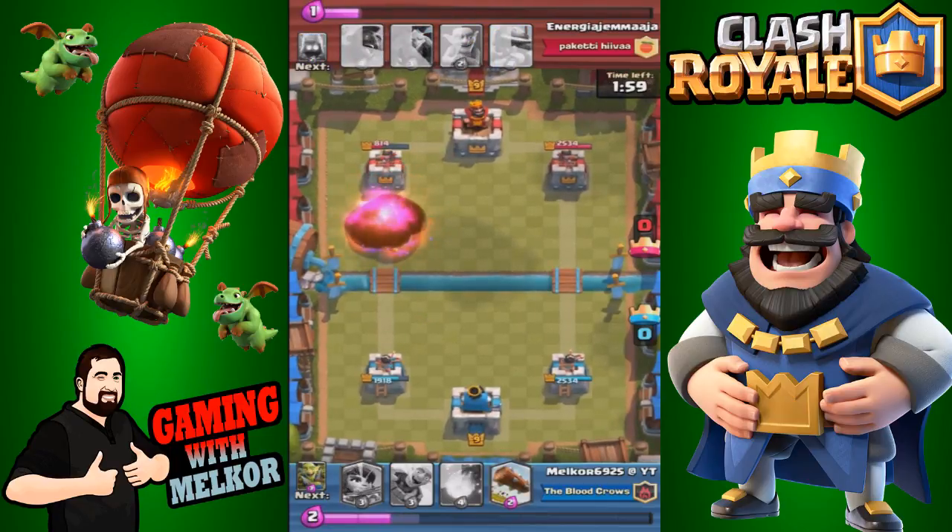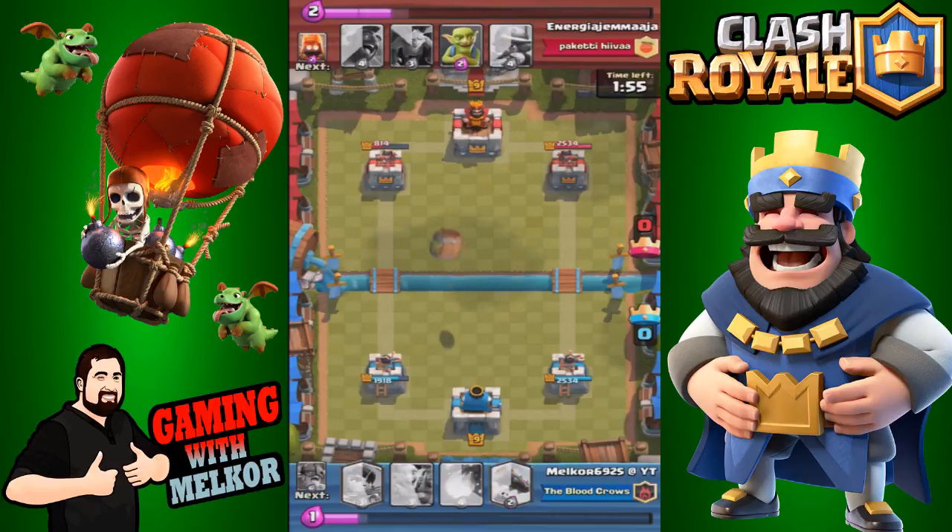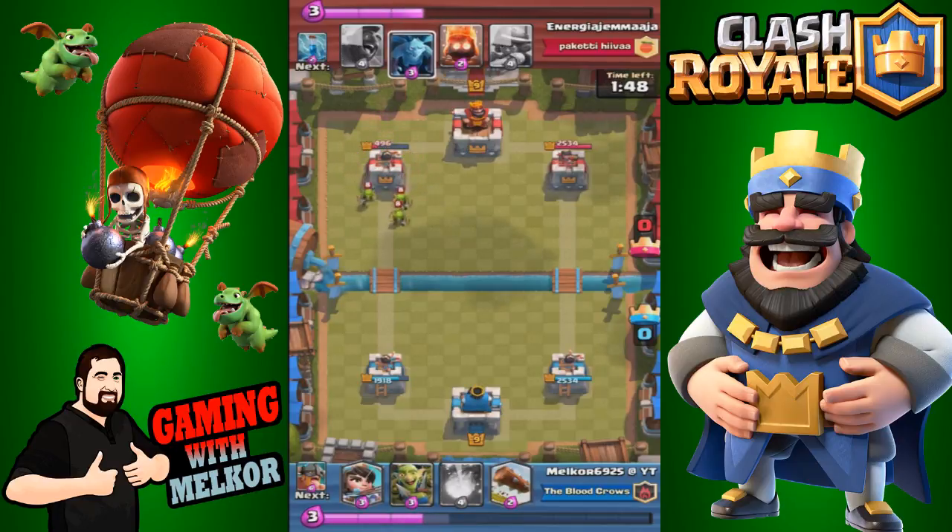Our opponent fireballs the minion horde. We are in a comfortable lead at this point, so I goblin barrel thinking our opponent was slightly lower on elixir than he was — still doing a bit of damage, getting that tower down to 496.